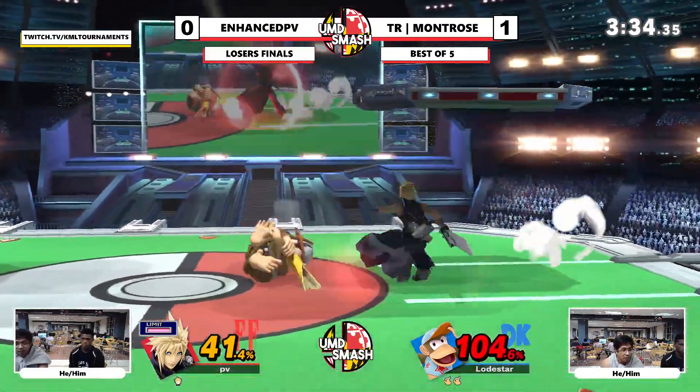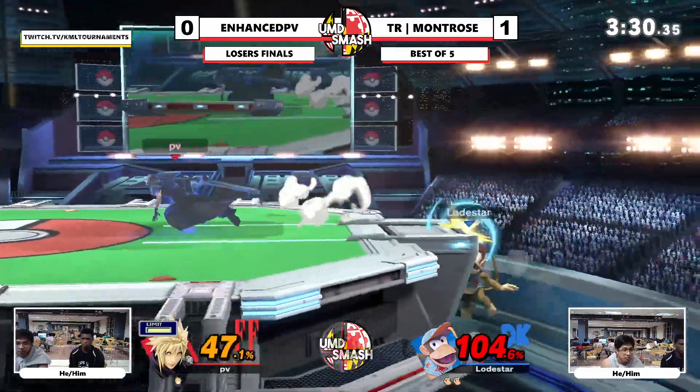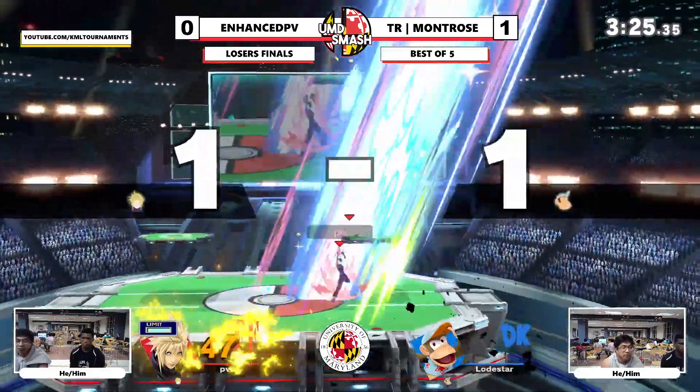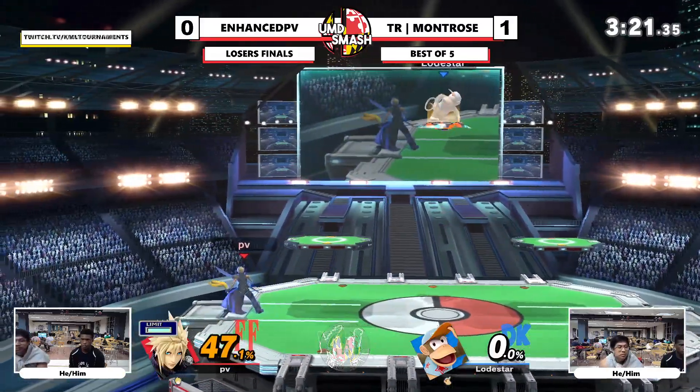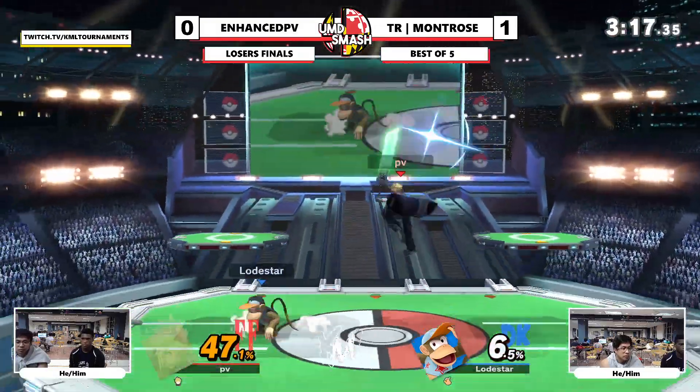Diddy's an interesting character — cool character, good design. It's like Falco, right? He conditions shield and grab. Falco doesn't get as much. Like Falco does 60 off a grab, but imagine Falco up-tilt is Diddy banana.